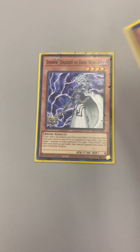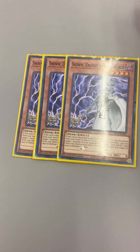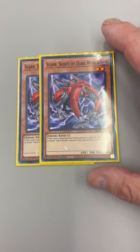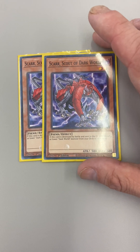Then you have Snow — you guys know what she does. And then you have Scar. If he's destroyed by battle and sent to the grave, you can add a level four or lower Dark World monster from the deck to your hand.